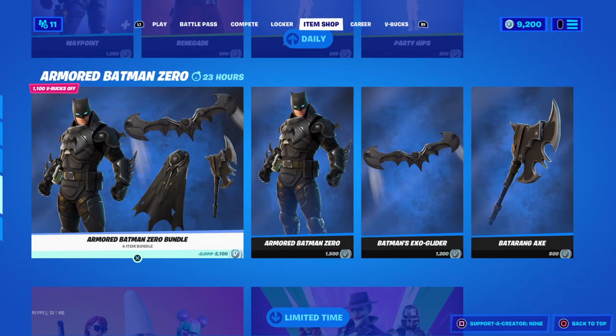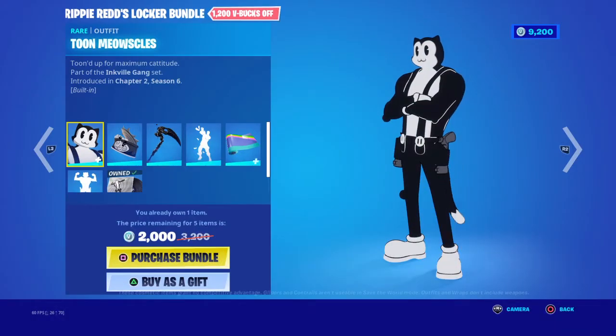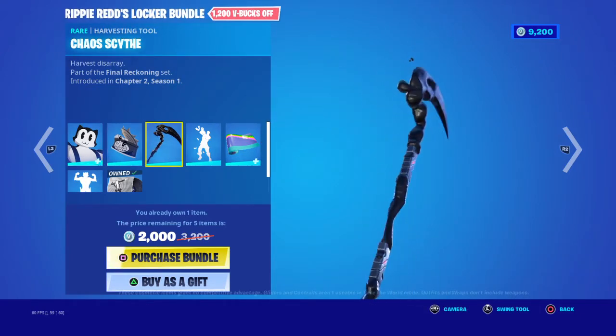Welcome to today's item shop review. First we have the Triple Red Locker Bundle. We have the Tone Miancen skin with the backbling Tone, a can, and the Chaos Scythe pickaxe.